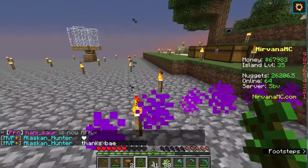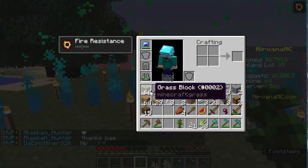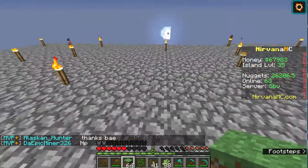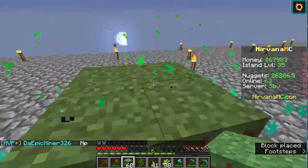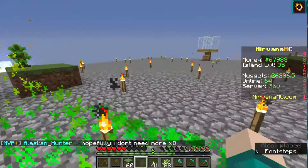Let's plant the jungle sapling somewhere. I don't know where to plant it, so I'll get some dirt and plant it right here. Yeah, that seems like a good spot.